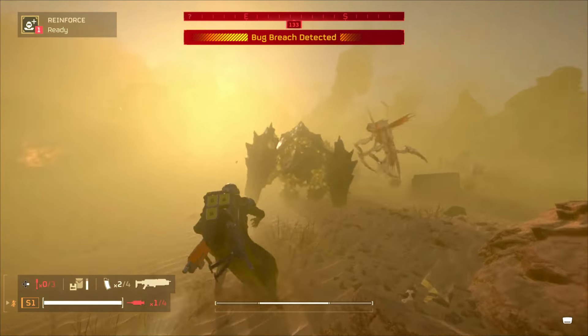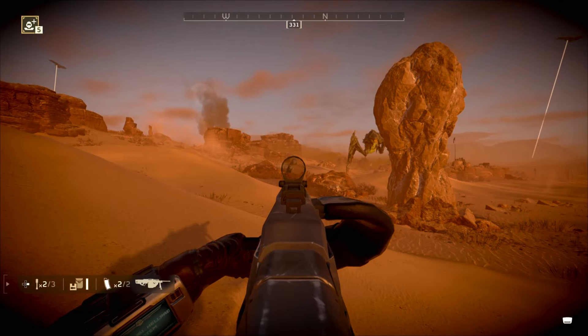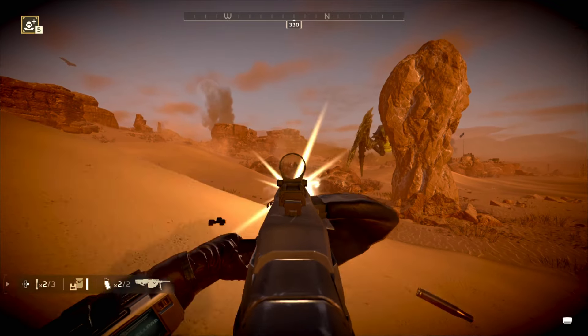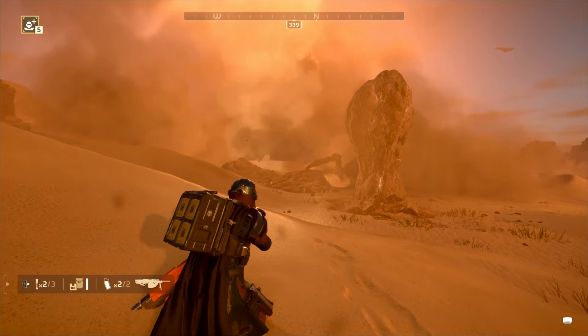Tip number 17: hell bomb tactics. Use old hell bombs against clustered enemies like groups of chargers or Bile Titans due to the large blast radius. A very common tactic indeed.